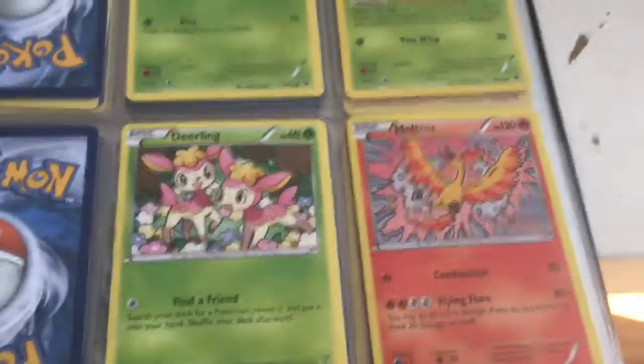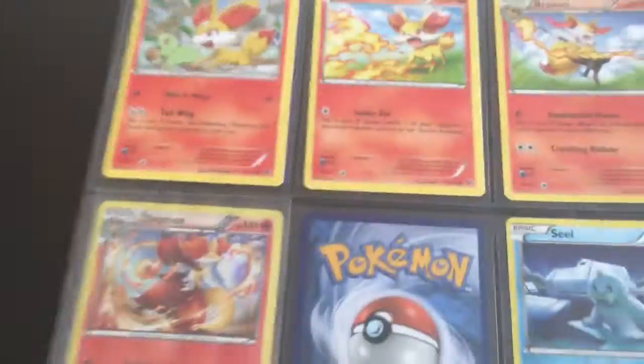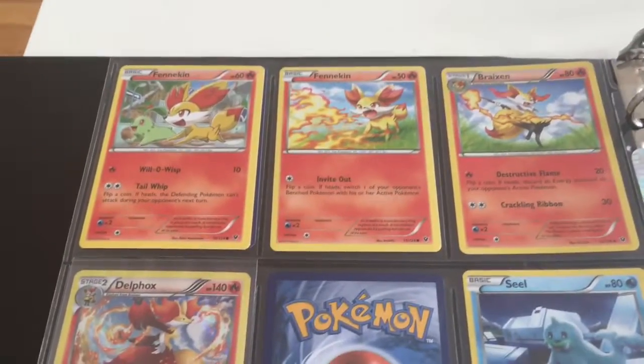That Mothim card is amazing, I really do like it. So now we'll go on to page number 2. I really would like to get that card. We have Breaks in, we have Delphox — that Delphox Holo card.